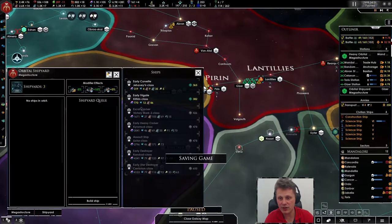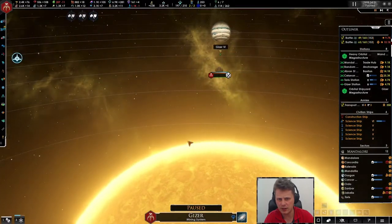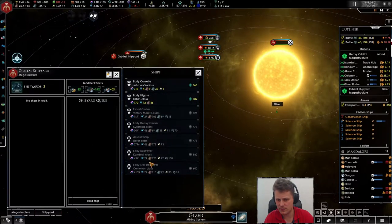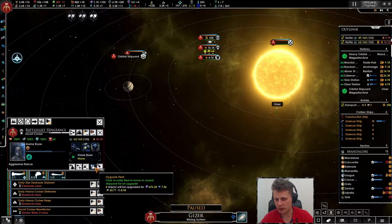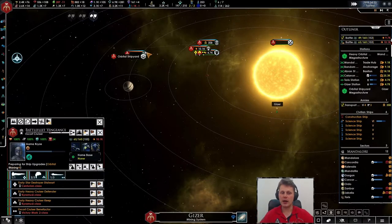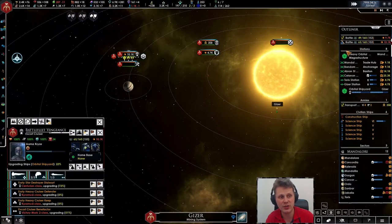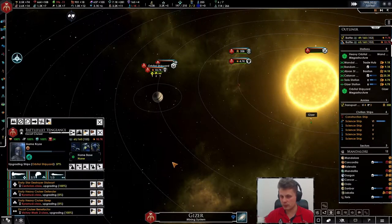The mega structure has finally arrived. Apparently I cannot upgrade this — oh that sucks. Why can I not upgrade it? Can I only have one? Okay that would make sense — I would not be sad about that. Let's upgrade these ships and we should start saving since we're at 10.1. I think it will increase quite a bit — 10.6, 10.7. These take forever.